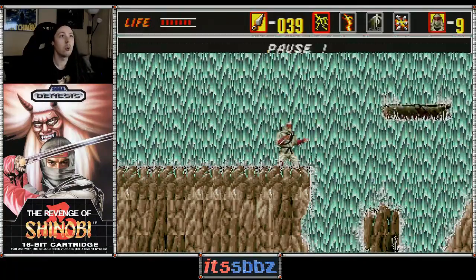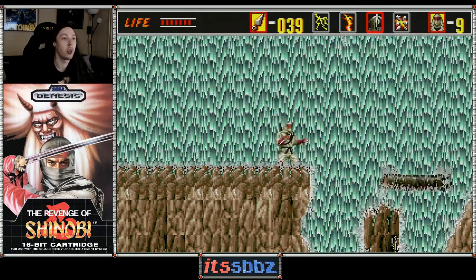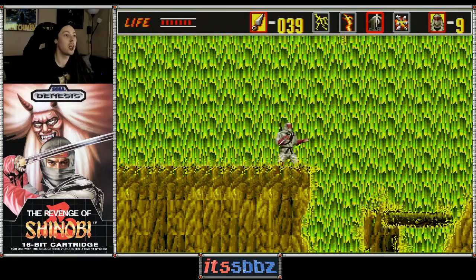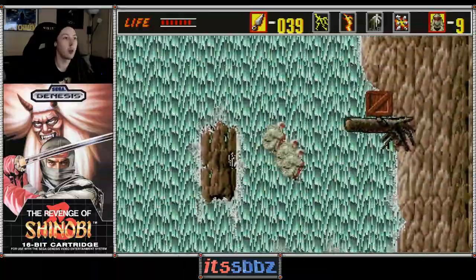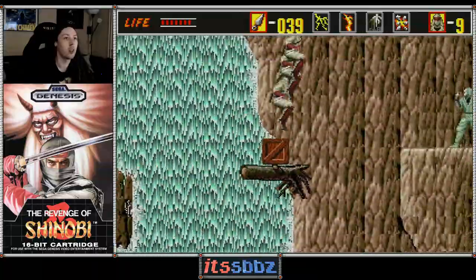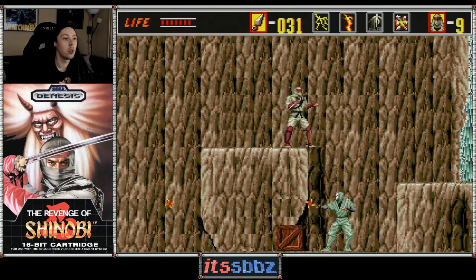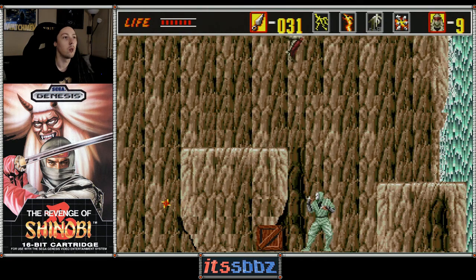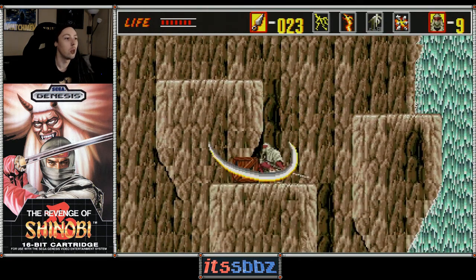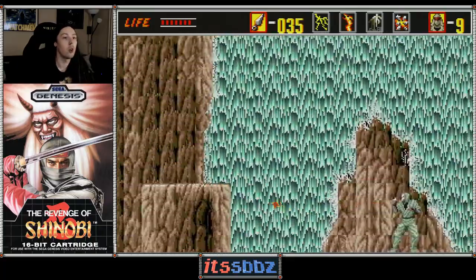I'm gonna show you a new ninjutsu — the Fushin. Ninjutsu time, let's see... and now I'm gonna be able to jump a lot higher. This ability is freaking sweet! We got some more of those too, that's awesome, always welcome.